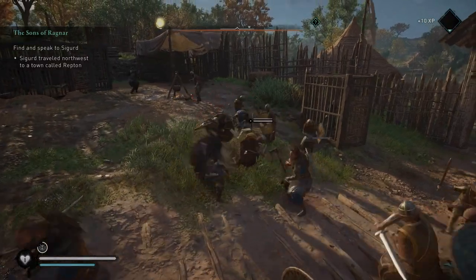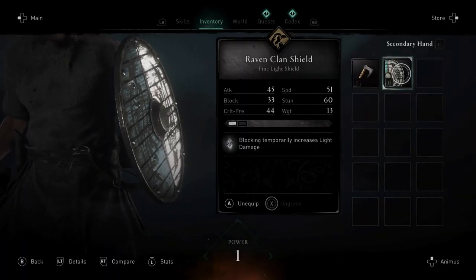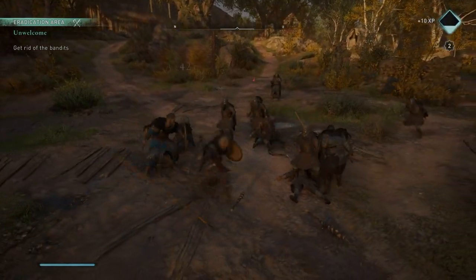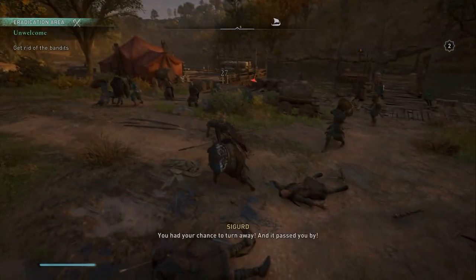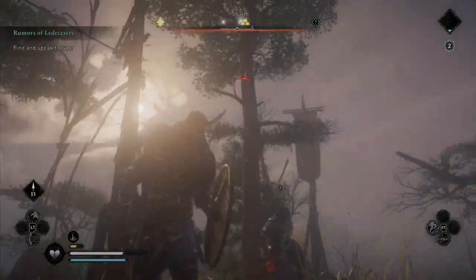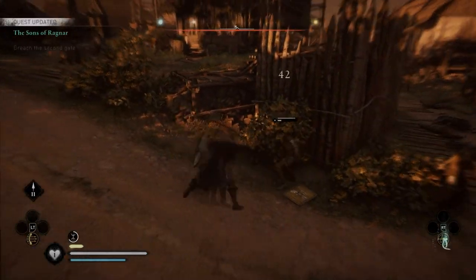The combat of Valhalla is, in my personal opinion, way better than Odyssey, and the main key difference is that shields are back. For whatever stupid reason in Odyssey you couldn't equip a shield, but here in Valhalla you can dual wield a shield. Just like in Odyssey there is a stamina bar — blocking, dodging, and attacking all use stamina, and if you run out you'll be vulnerable for a brief period. You've got standard light and heavy attacks and a parry ability that can stun enemies, giving you the opportunity to perform brutal finishes.